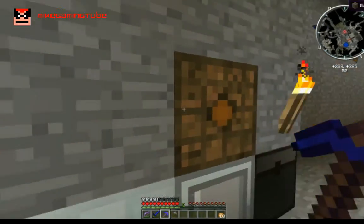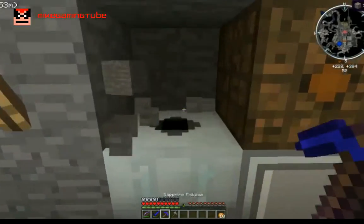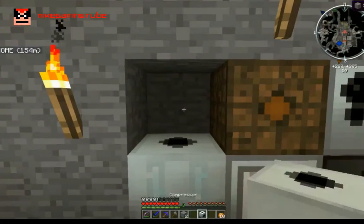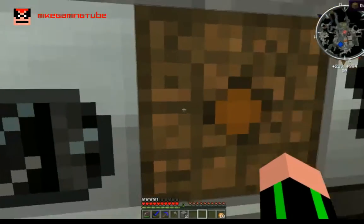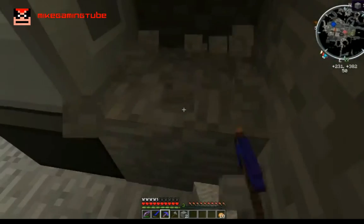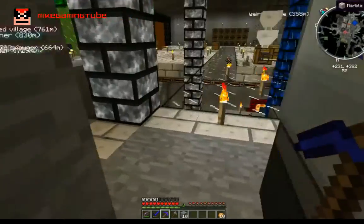We'll put one on each side and change the torch position above. Now we have the plate bending machine on this side and the compressor on the other. The compressor is not getting powered, so let's check it out. I'll get some copper cables and connect everything behind — that should help.